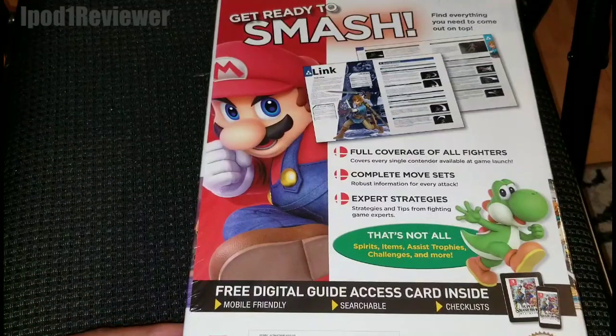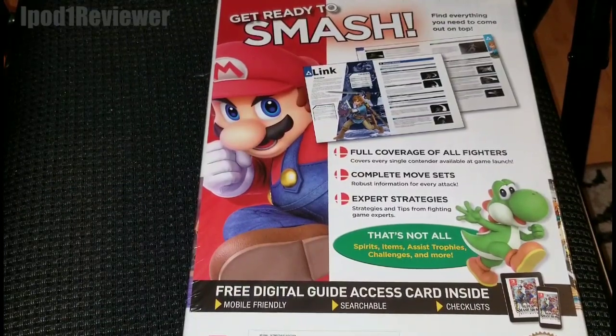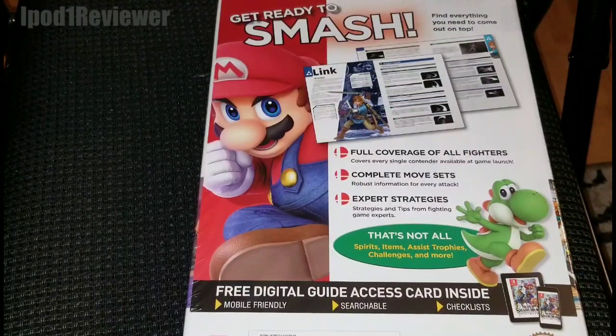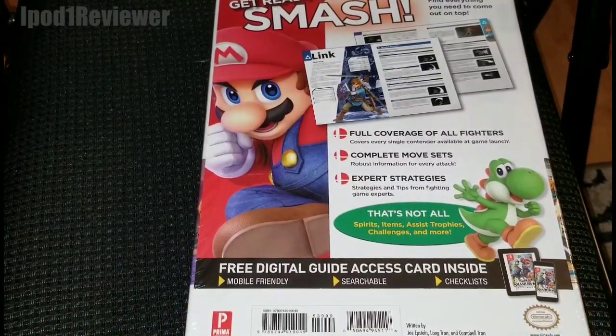We'll do a quick flip through, of course we can't flip through every single page. On the back it says 'find everything you need to come out on top.' It includes full coverage of all the fighters, covers every single contender available at game launch, complete move sets and expert strategies, plus info about spirits, items, assist trophies, challenges, and more. There's a free digital guide access card inside.